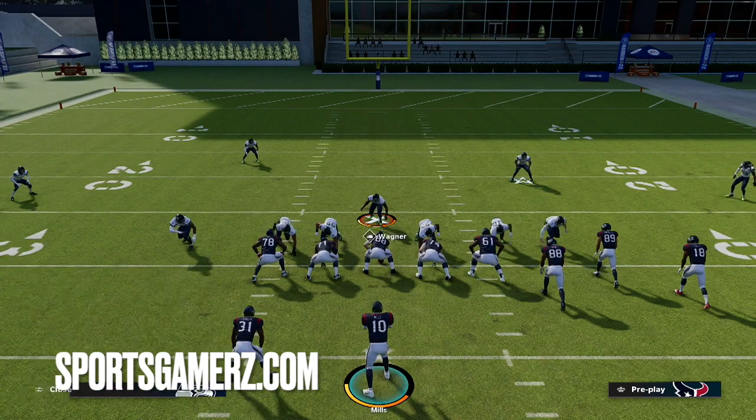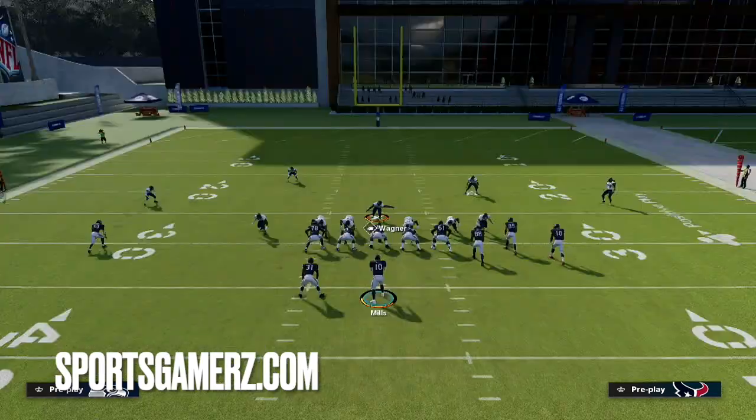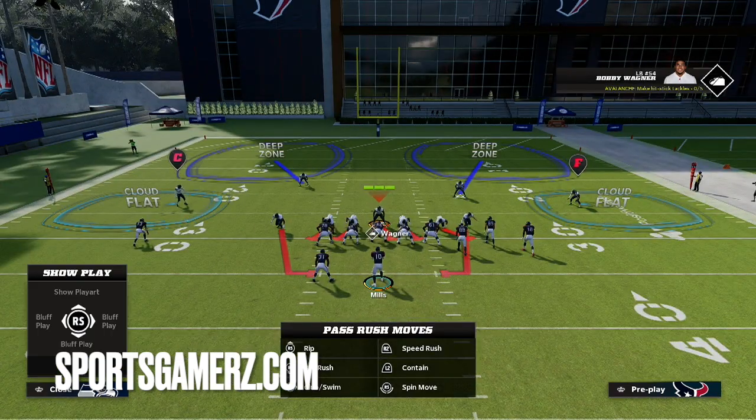You want to blitz all of your linebackers, and the easiest way to do that is just hit right on the D-pad and down on the right stick. Then you want to QB contain, which is either R1, R1 or RB, RB depending on the system you play. And that's really all you have to do, other than just usering the linebacker in the middle and kind of standing over the center.